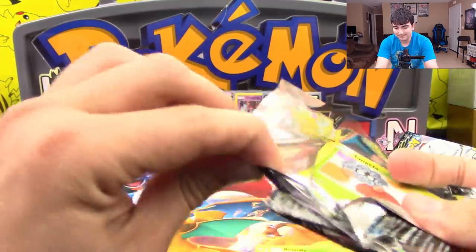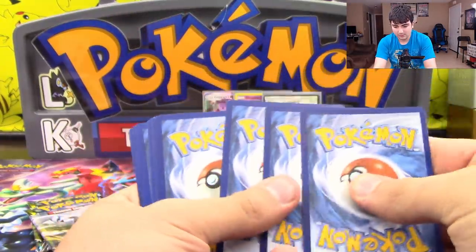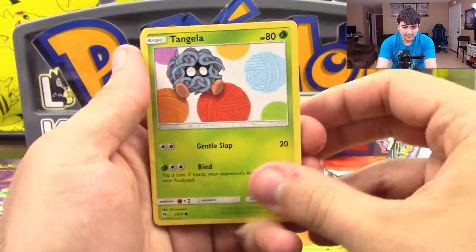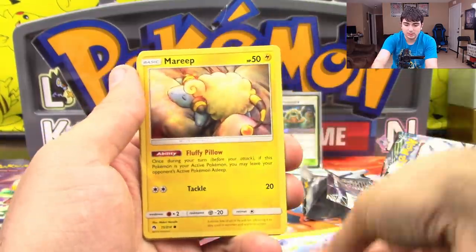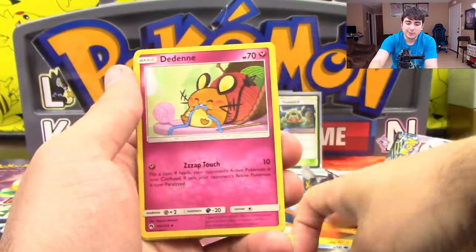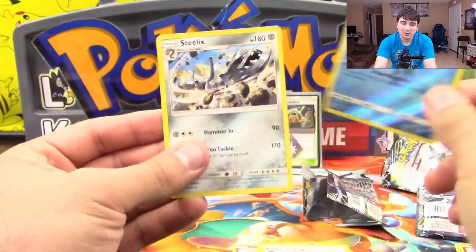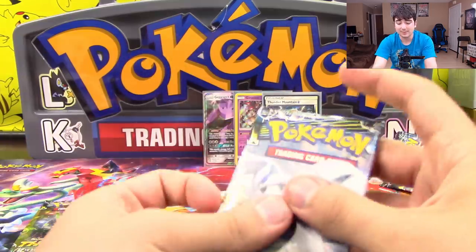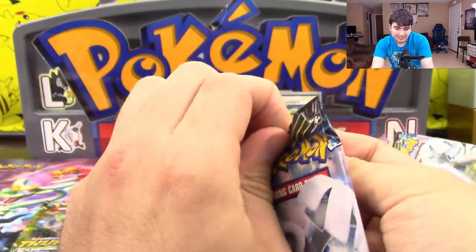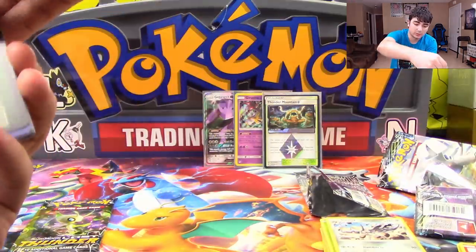All right, let's see what we get out of this one. We got a Tangela, Nincada, Chinchou, Mareep, Mareanie, Dedenne, Heracross, Fairy Charm Reverse Holo, Best Starter Popplio, and Steelix — not a holo rare. So that's our first pack without a Prism or a holo or better. First three had something in them though — that's really good, can't argue too much with that.